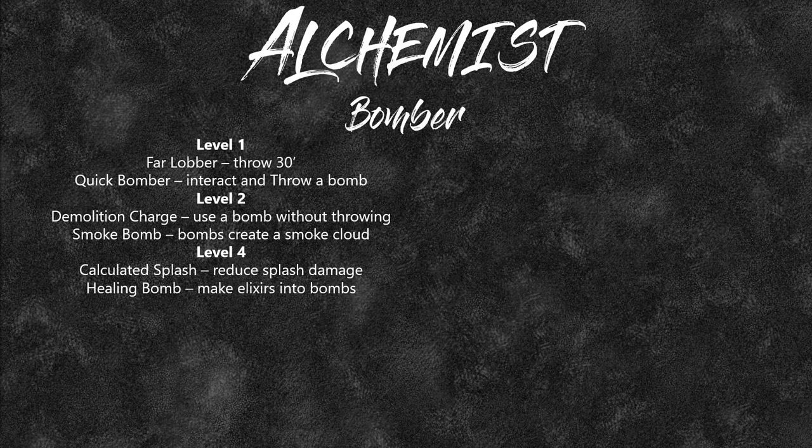You can then make a Healing Bomb — you can turn elixirs into bombs and throw them 30 feet away. So if you want an AoE heal cloud, quickly make an elixir into a bomb, throw it into your frontline troops, and heal both of them. At level 6 you get Debilitating Bomb — bombs can debilitate targets, giving them blindness, deafness, flat-footed, and similar conditions. You choose whichever one you want.